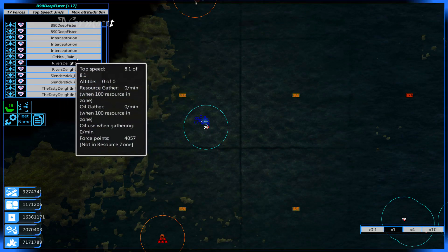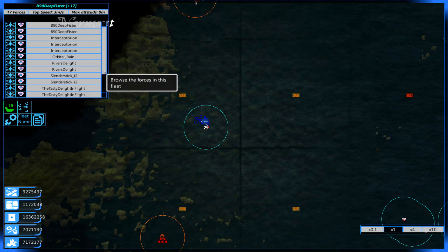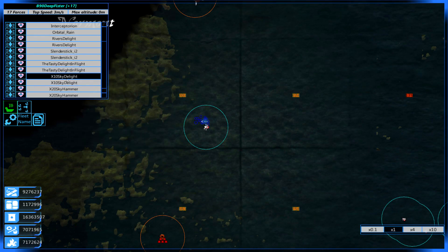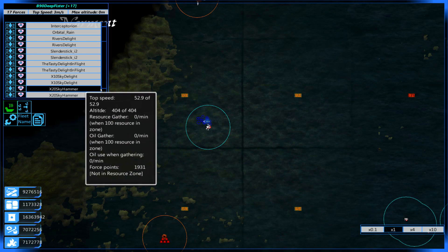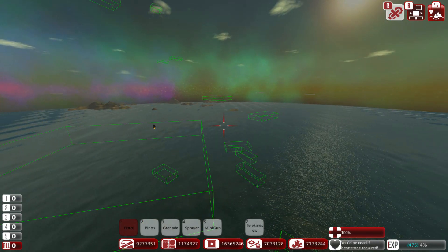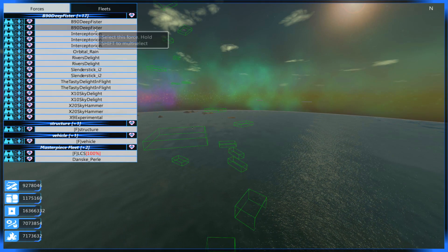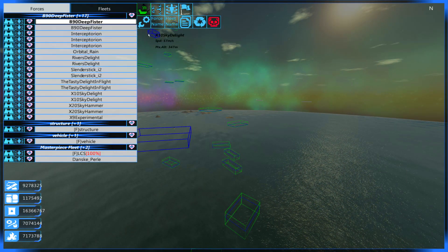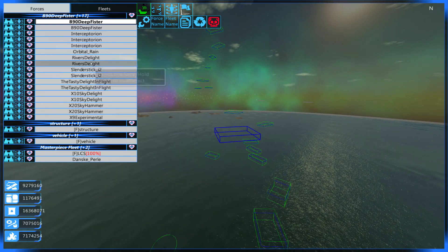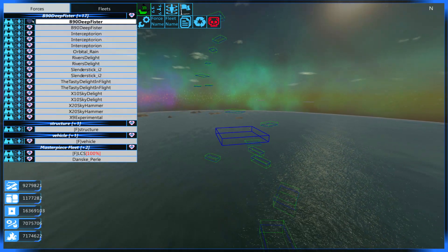We've got so many classics: the B-90 Deep Fister, the Interceptorians, the Orbital Rain, the River's Delight, the Slender Stick - or this is called the Holenfoyer now - the Taste of Delights and Flights, the X-10 Sky Delights, and the X-20 Sky Hammers. We have a plethora of ships. Just one note - a lot of these may not work anymore. I'll be blown away if a lot of these work. I've spawned them in but haven't really tested them. A lot of these were made like 5, 10, 15 updates ago in the game, and so much has changed.